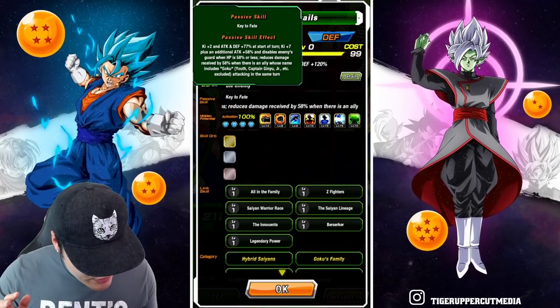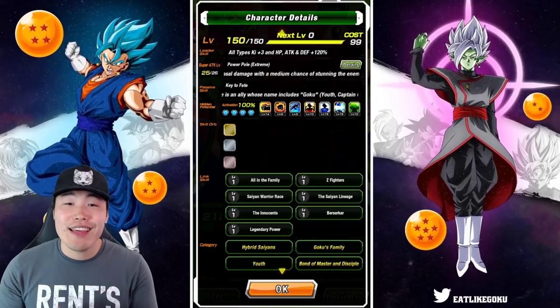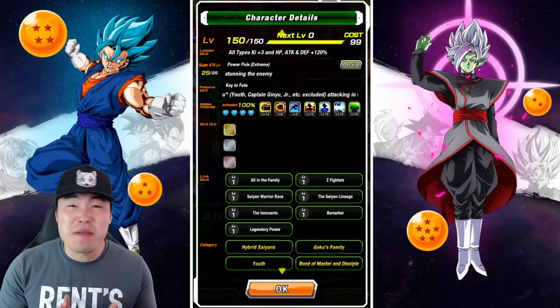So as long as you have a Goku attacking in the same turn, you should be getting 58% damage reduction, which is massive.